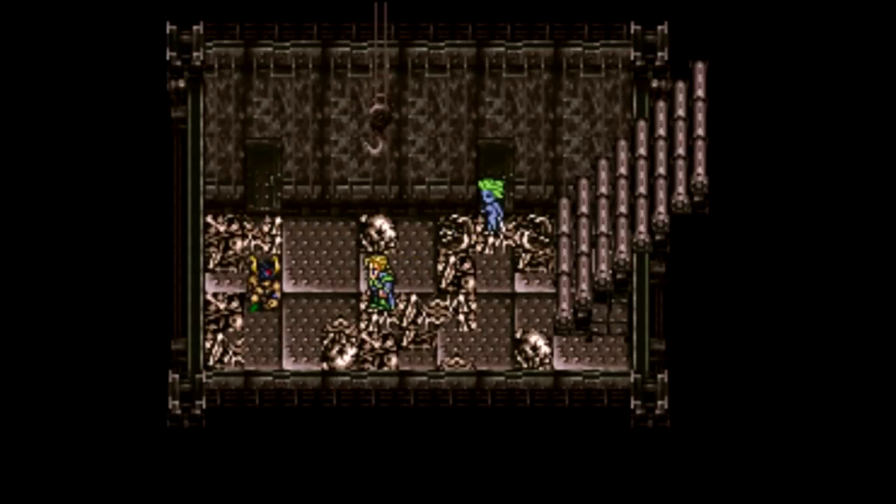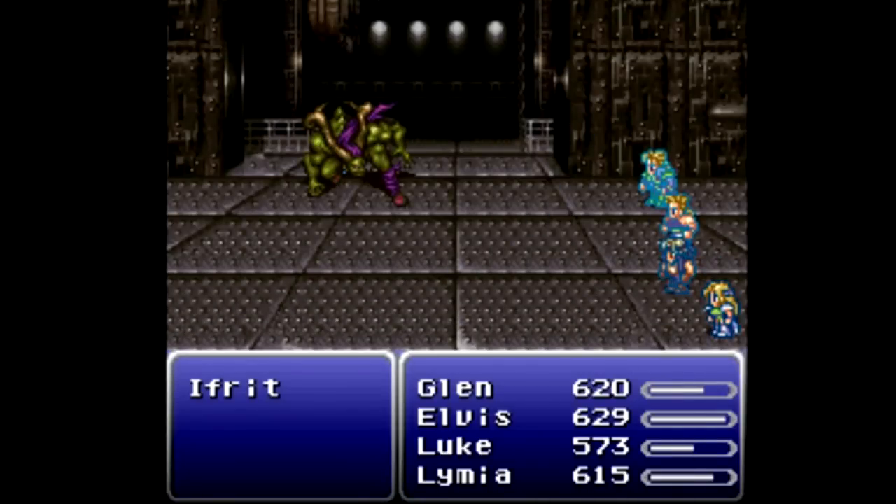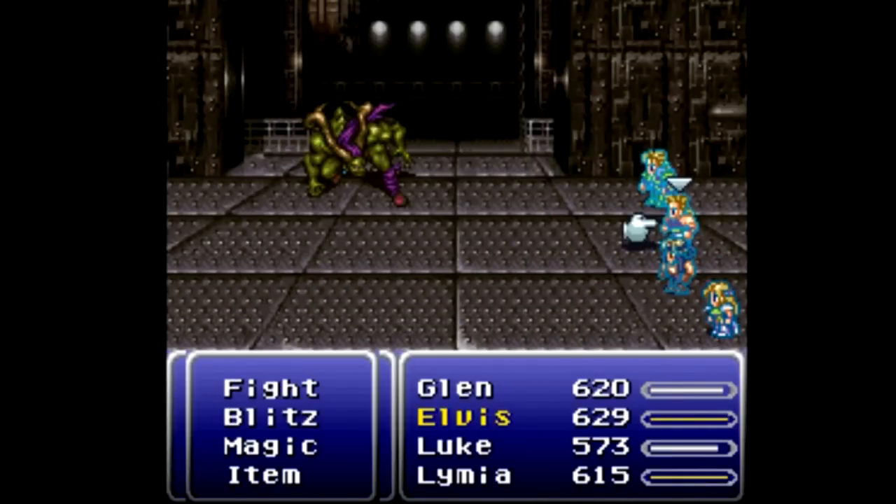We have a blue thing here and kind of an orange-tannish thing over there. The blue thing does not want to talk, of course. You probably know their names but we're going to pretend like we don't. And talking to that one — that hurt — and it is boss time! We're up against Ifrit, who is now green for whatever reason.